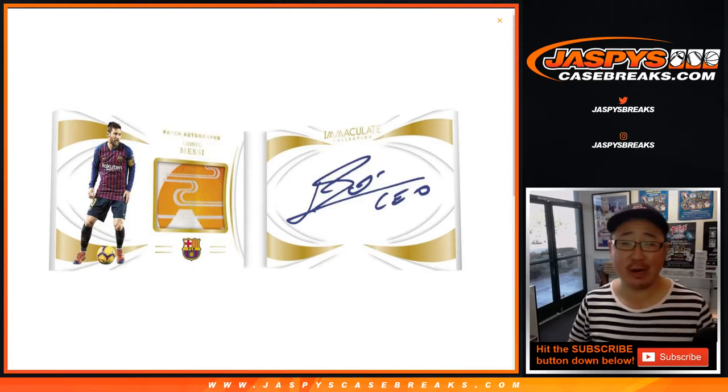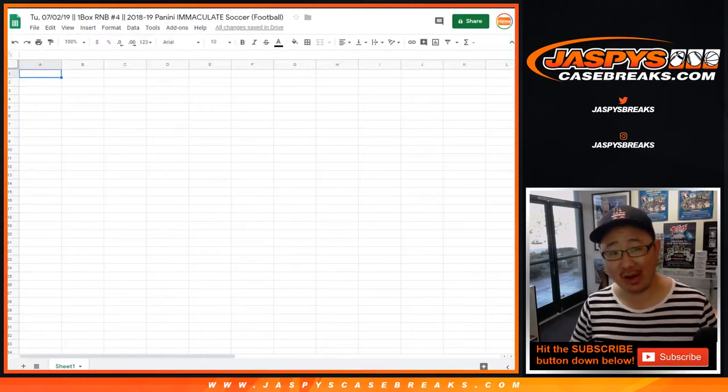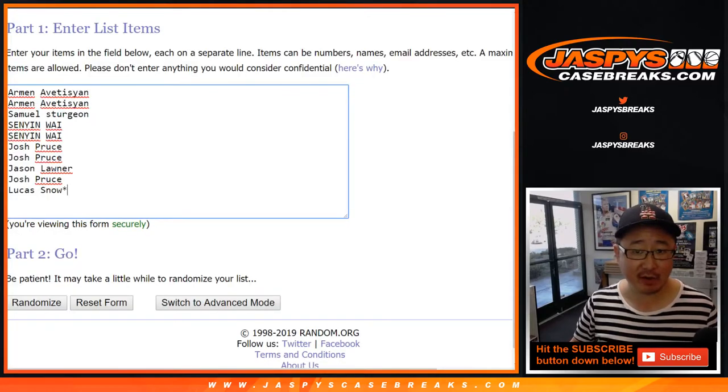Hi everyone, Joe for Jaspi's CaseBreaks.com coming at you with a one box random number block break number four of 1819 Panini Immaculate Soccer. Big thanks to these folks for getting into it.